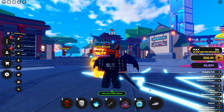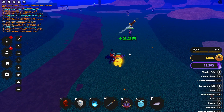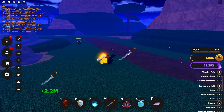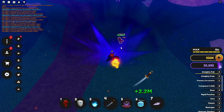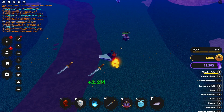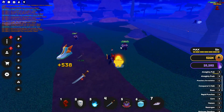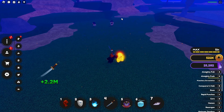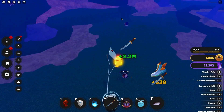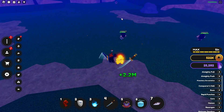Here is the showcase. Let's test on this NPC. There are three moves: Almighty Pull, Almighty Push, and Planetary Devastation. Almighty Pull basically just pulls the enemy in towards you — pretty cool. Almighty Push does the exact opposite and just pushes them away.